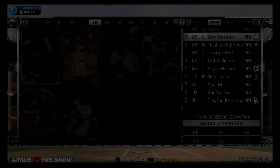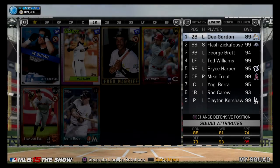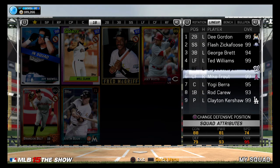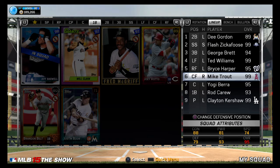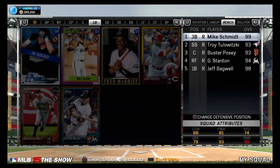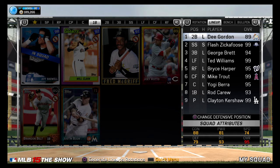All right guys, so this is what my team is looking like here. As you can see, I really like using lefties against right-handed pitchers, so that's why I have like all lefties and a switch hitter, except Mike Trout, just because he's that amazing. And then my bench is all righties. These guys play instead when I'm facing lefties. We got D Gordon just because he's insane speed and pretty good contact, even though I think he's the only one that's not a diamond or legend on this team.